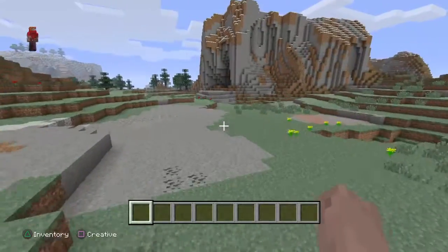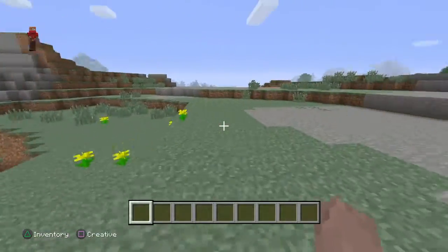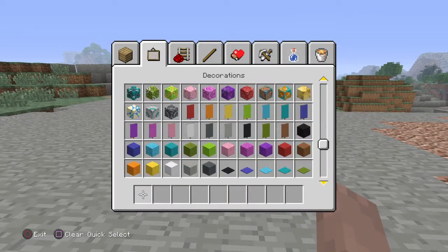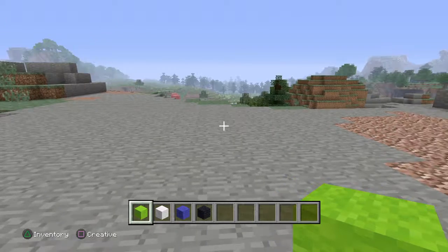It's going to make a perfect circle, which is impossible. But I can do it in this box right here, so I can see how it looks. The ingredients you need: you need a lime wool, a white wool, a blue wool, and a black wool. Just these four ingredients.